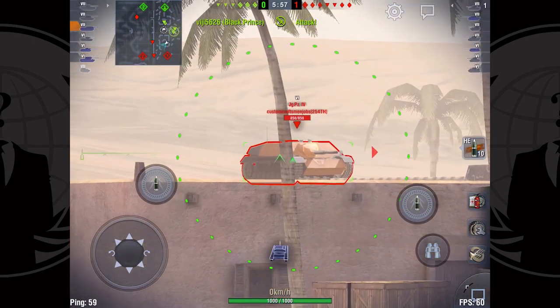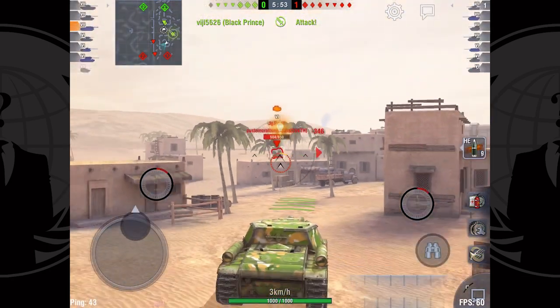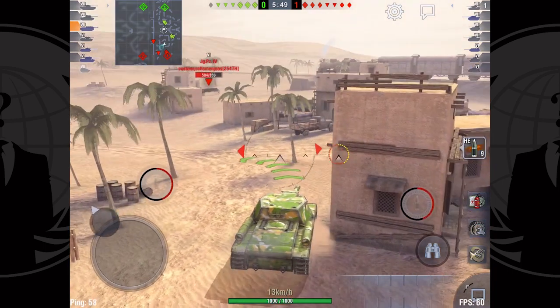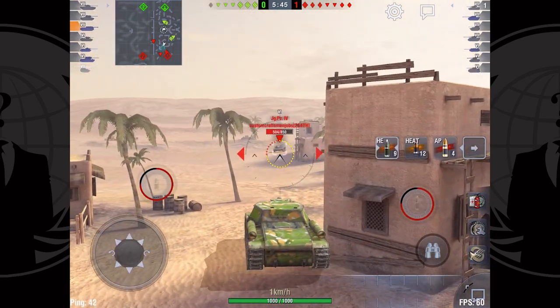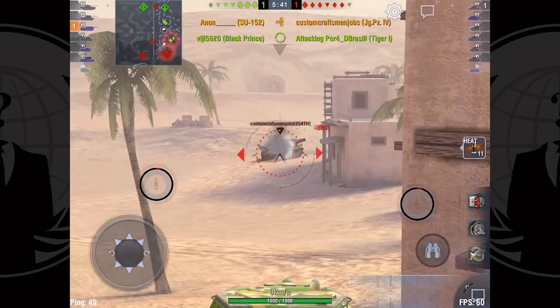That's when I run into the Flak Panzer — not surprised to see him there — but also the Jagdpanther to my right. The odds aren't quite as in my favor. Normally I'd like to switch to an AP round there but I didn't want to risk not having time, especially because now I pick up that AFK tank. So now it's three-versus-one over here if that AFK wakes up, and I need to work as quickly as possible.